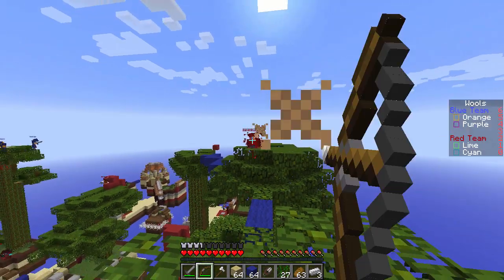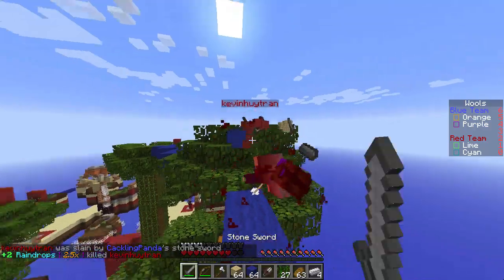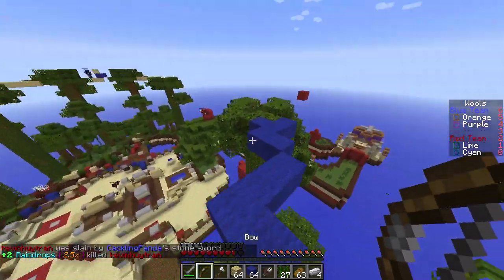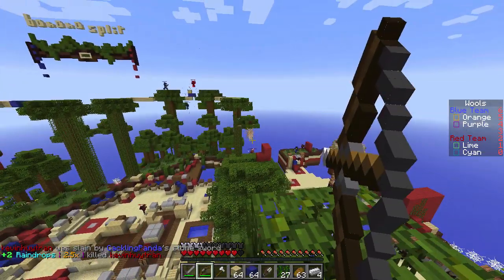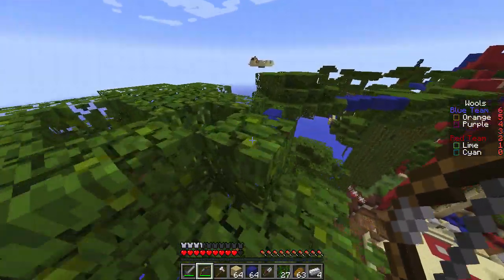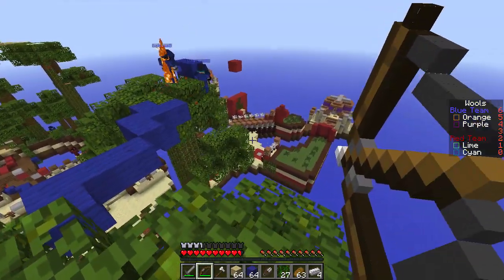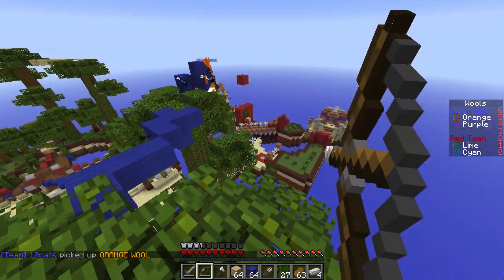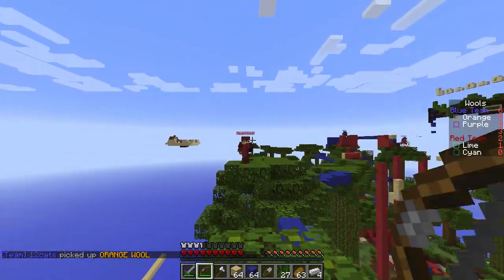I can hear him breaking blocks — I saw him building stuff earlier, so I'm waiting for him to break those blocks. I've hit him a couple of times already, so I know I can melee him fairly easily. Then I take up my sniper spot again and try to help out my team. I find I'm better at taking out enemies from range and helping my team than actually rushing for a wool, though I try to cater to my strengths.